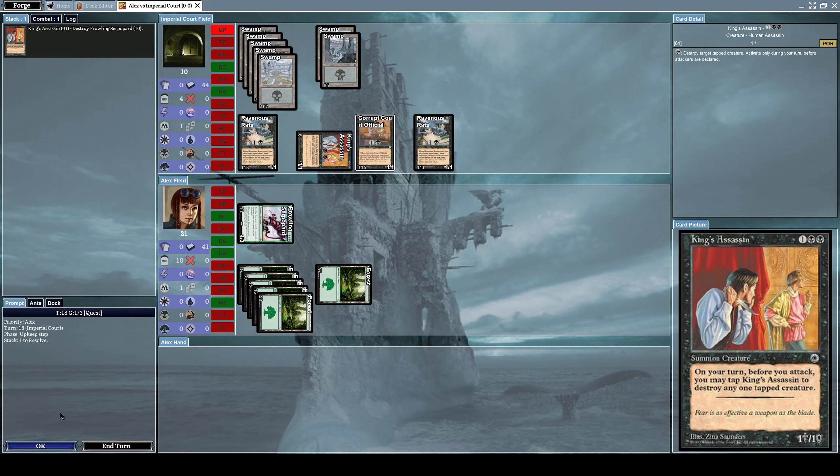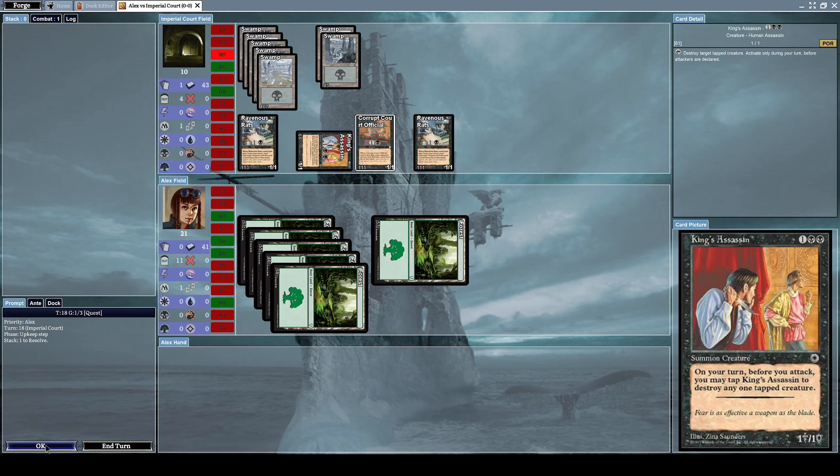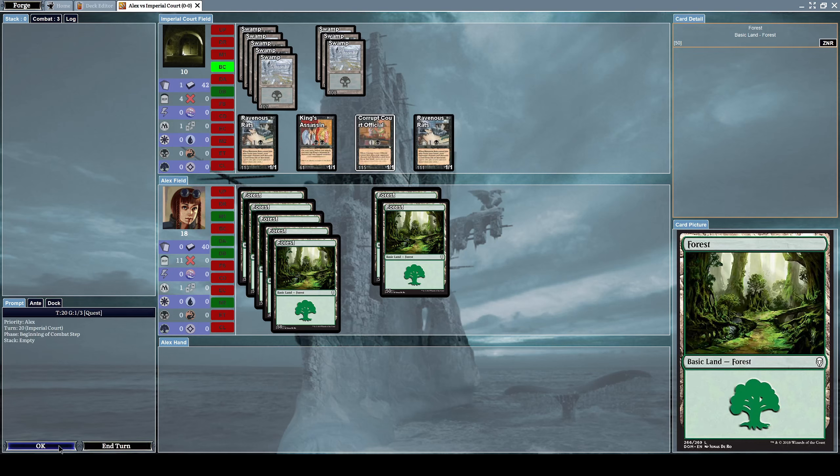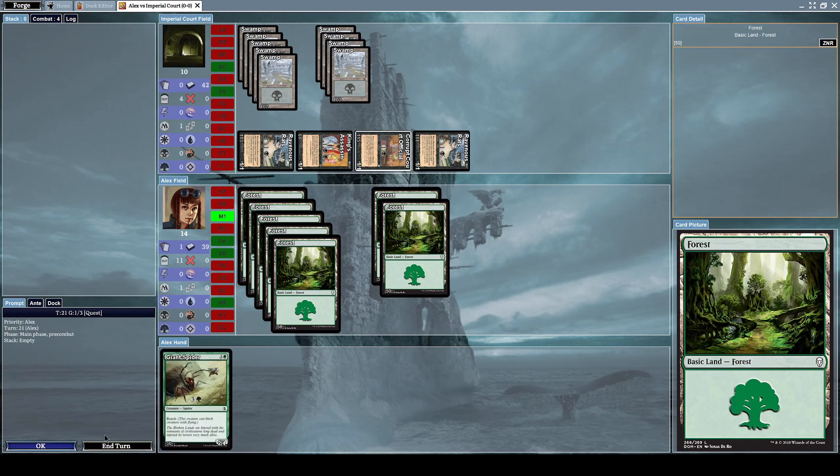I forgot about King's Assassin's effect — he taps King's Assassin to destroy one of my tapped creatures, which is my Prowling Serpopard. So that kills my Prowling Serpopard. I want to start getting forest cards from this point on, but he's constantly attacking me with everything he's got.